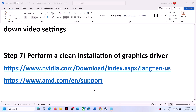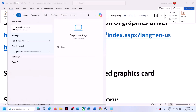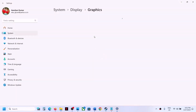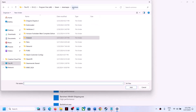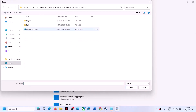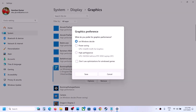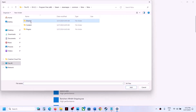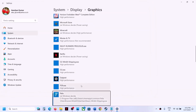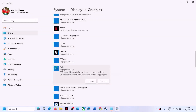Now the next step is to run the game on the dedicated graphics card. Type 'graphics settings' in the Windows search box and click on Graphics Settings. Click Browse, go to the game installation folder, open the game folder, select the game exe file, and click Add. Once added, click Options and select High Performance, then click Save. Again click Browse, open the Binaries\Win64 folder, select that exe file, click Add, then Options, select High Performance, and click Save. Now launch the game.